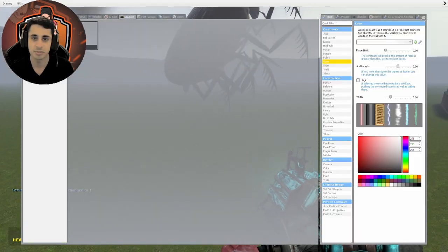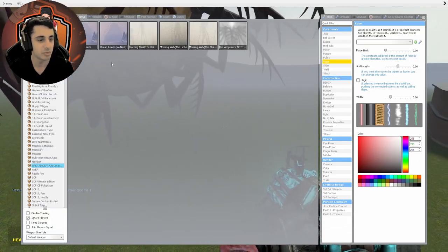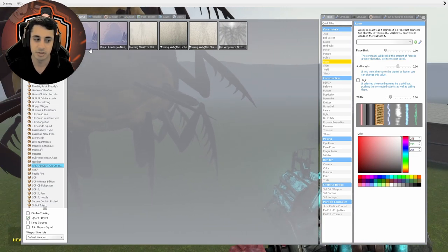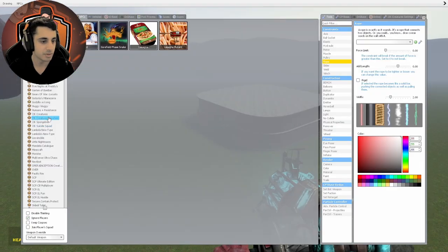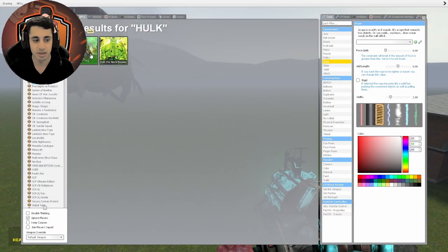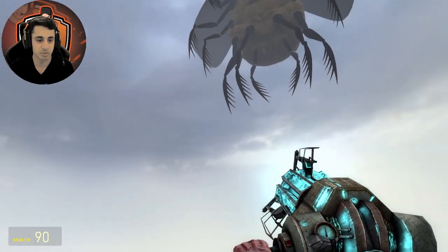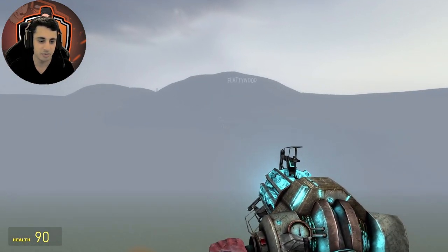Don't forget to subscribe and like the video — that helps a lot. So far there are no nests, though he can have nests as well. Let's see which NPCs can actually defeat him. As you guys know, I like putting the wolf against other NPCs as a benchmark to see how strong they are — and he went flying.